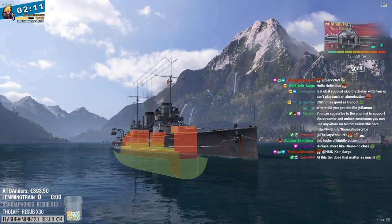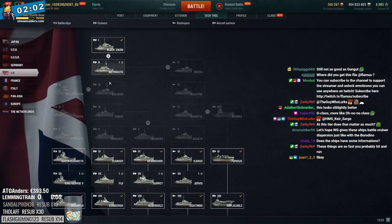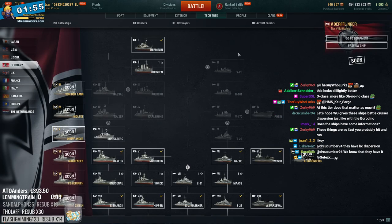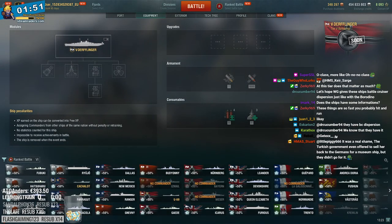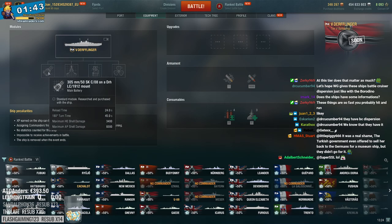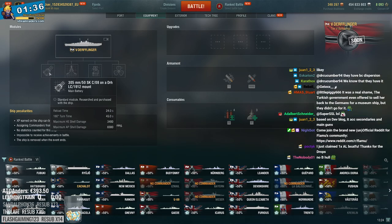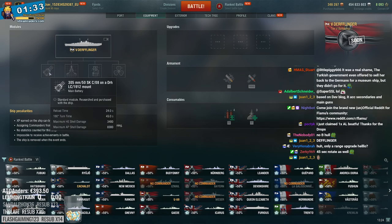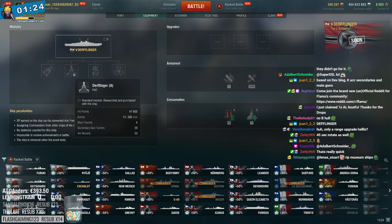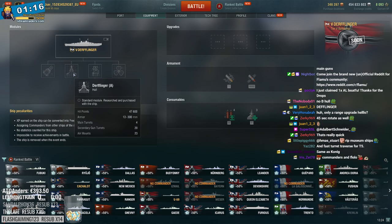At this tier it shouldn't matter much. 305mm, 24-second reload - that's a pretty damn fast reload but it's only 305mm. At tier 5 New Yorks with 356mm are sailing around. These are only 305s, that's going to struggle a fair bit. 47.6k health - already more than Kongo. Quite close to Congo in terms of health actually, that's not bad at all. Range 16.3km at tier 5, not too bad.